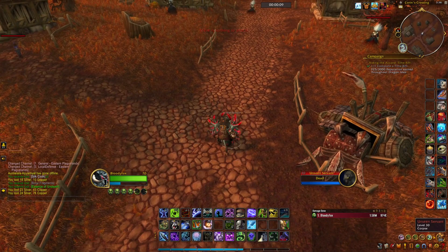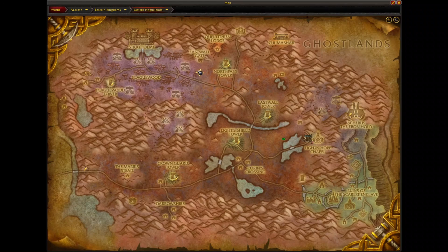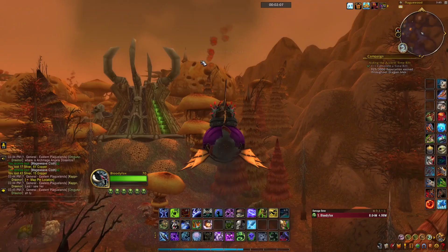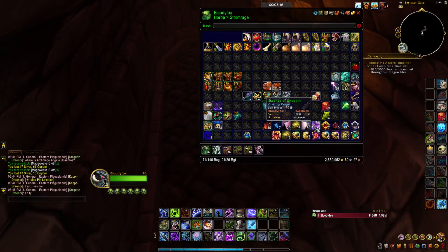After 2 minutes here I got 3 Dark Runes and I still need more Essence of Undeath. Let's go to Stratholme, East Fall Gate, Undead side. Let's gather Essence of Undeath — this should be the best option to drop it.